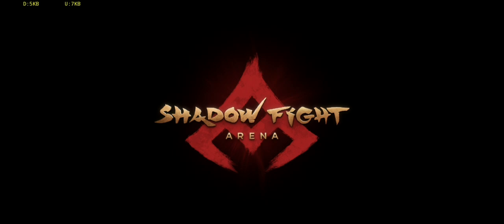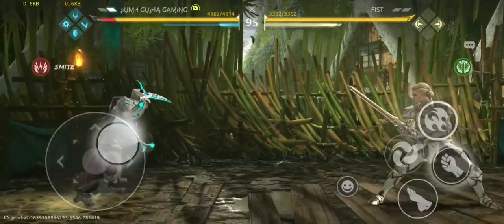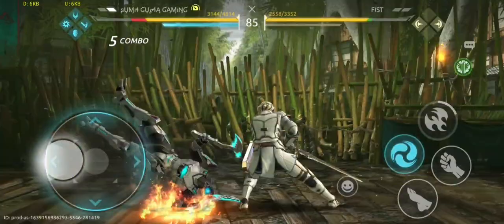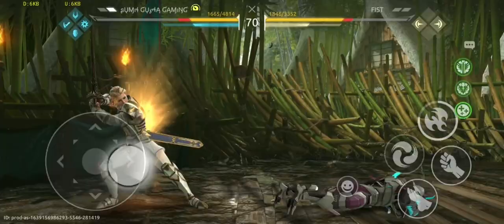Let's jump into round two. One versus one basically depends on our capability — it's a challenge, different heroes versus different heroes. If we lose the first round, we have a chance to come back in the second and third. Shining dash connected. Helga is a perfect counter for Fire Guard — I will make sure to defeat this Helga.